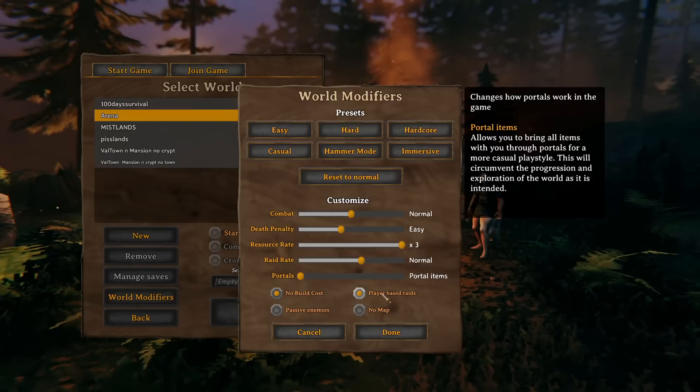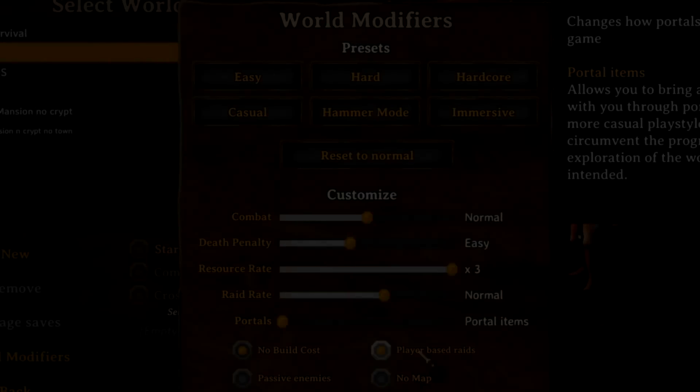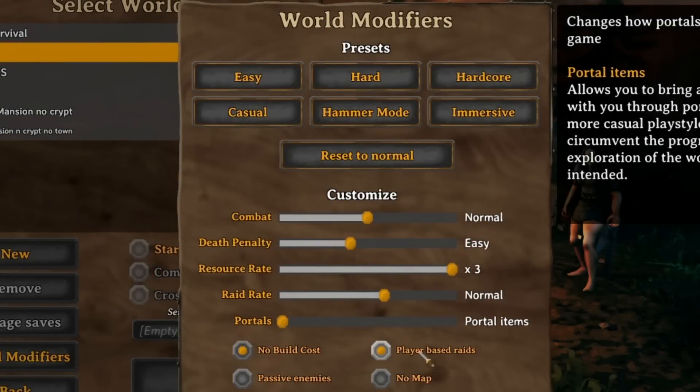The rest of the settings are fairly simple to understand — this isn't Ark or Conan. You can choose to have your world have no build cost, passive enemies that won't attack you until you attack them, or no map. You can also choose to have raids activated depending on what level you are rather than what your friend's world is. You can increase your resources up to three times the amount, or reduce it to 0.5 times. You can use portals completely to take anything you want, or turn portals off so you can't escape from a boss fight — basically no more teleporting back to base during a queen fight in the Mistlands.